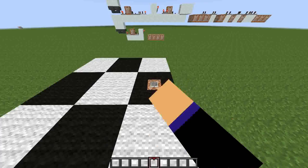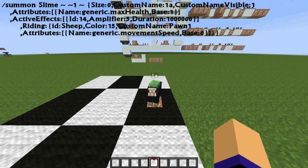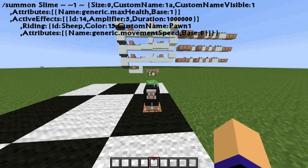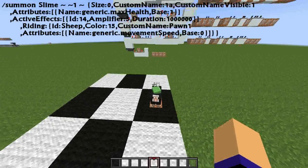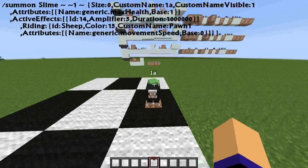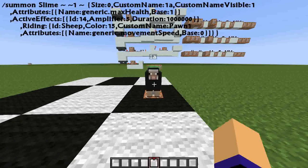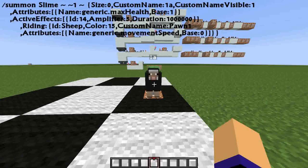Firstly I'm summoning a slime riding a sheep. The slime has the custom name '1a' and the health of 1, which basically makes it die after one hit. It also has the invisibility effect, but for demonstrational purposes I made it visible here. The sheep has the custom name 'pawn1' and a movement speed of 0, which prevents it from walking around.